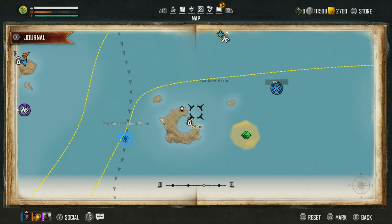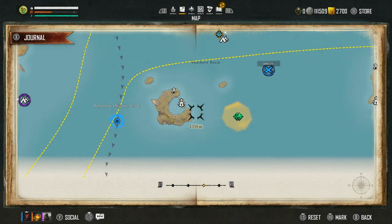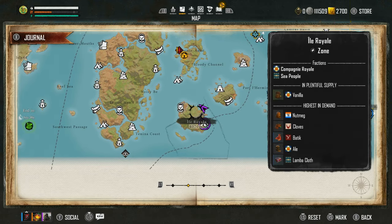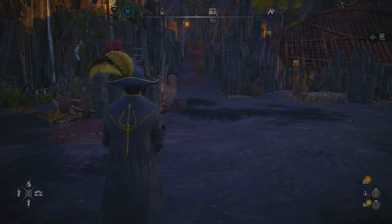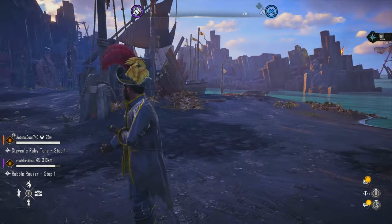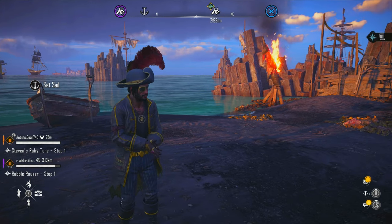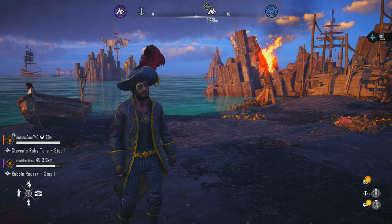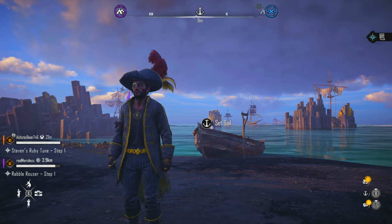When you do that, pirates come after you. But rather than going and delivering the items — and I haven't even got the items on me — rather than delivering it all, you want to come to a place like this where there's quite a lot of open sea for pirates to spawn. Then you want to put this build on, because look — there's pirates right there.